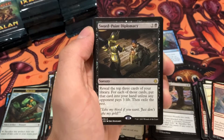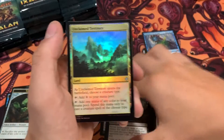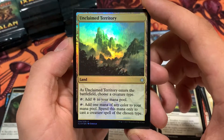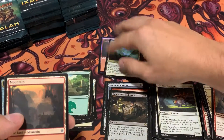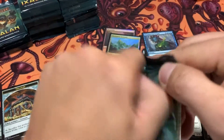Got a Sword Point Diplomacy — definitely when somebody's pointing the sword at you. And a foil Unclaimed Territory. Wow, very nice. I'm actually playing this card in my Sliver Commander deck, so maybe I'll swap this out and put the foil one in there. That's very cool. I didn't even know that card was in this set, but there it is.